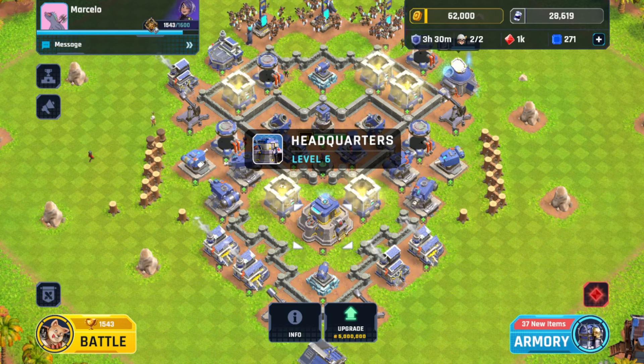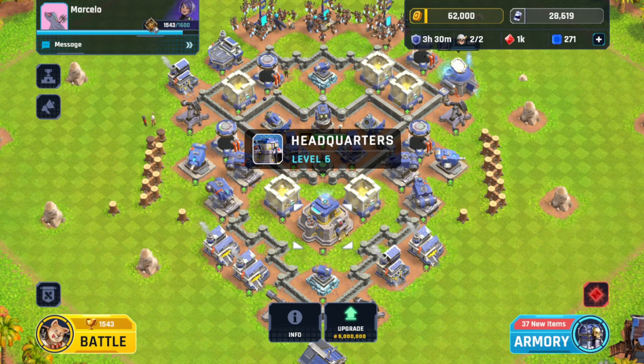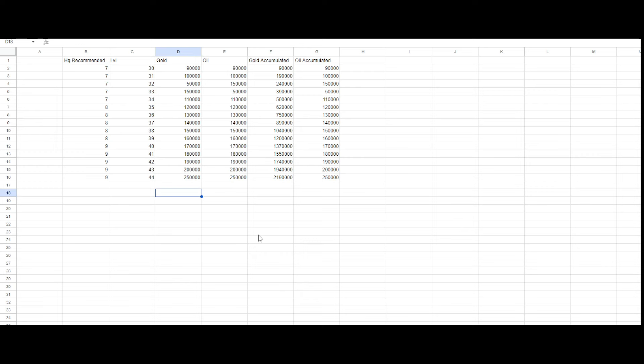Hi everyone, welcome to my video. If like me you are loving Heroes of Mavia, at some point you will need to upgrade your headquarters to level 6. The cost of 2 million gold will look impossible, but don't worry — I'm here to help you accomplish this by doing missions. I did missions 1 to 29 to upgrade to headquarters level 5, then calculated I would need missions 30 to 43. Spoiler: I wasn't able to finish mission 41, so I had to get at least one star to skip it and also finish mission 44. In this video I'll show you how to accomplish all these missions.